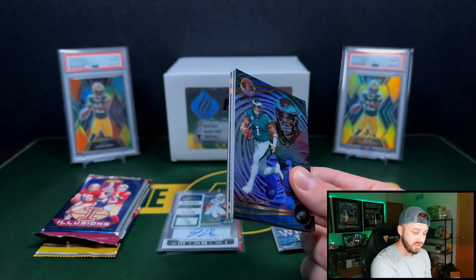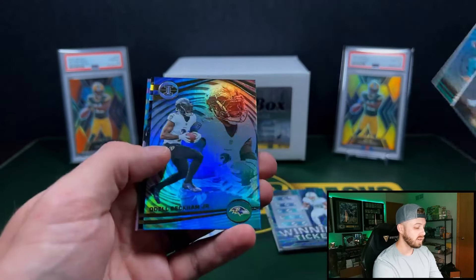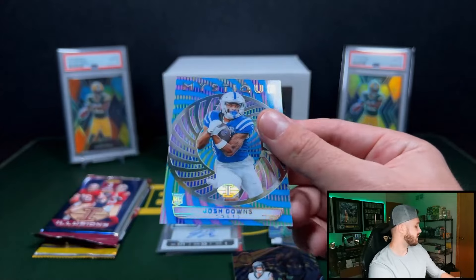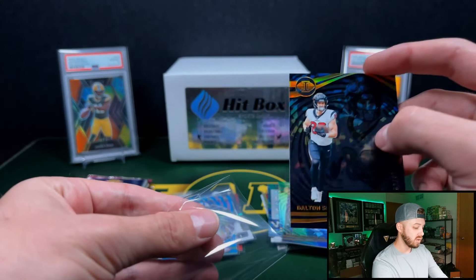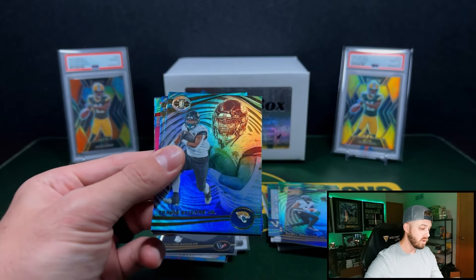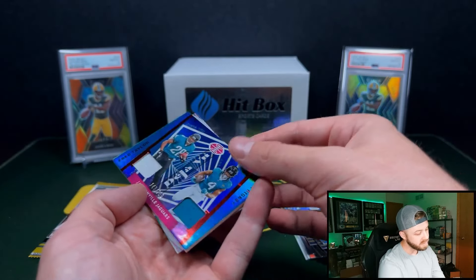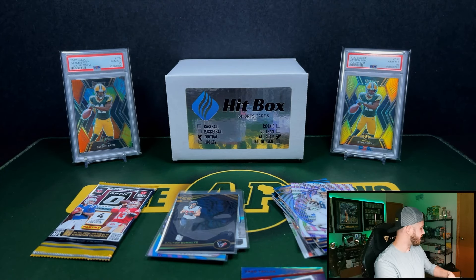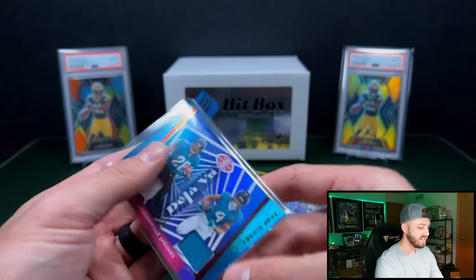Josh Downs on the numbered Playoff Ticket to 149 — beautiful card. Contenders is one of the premier rookie autograph products out there. We got my favorite parallel: Dalton Schultz to 99, and then Josh Downs again to 299 — he must have heard me talking nice about him. Solid box so far. We also got a dual mem: Tank Bigsby and Fred Taylor out of 199. Tank had a very good game this last weekend too.